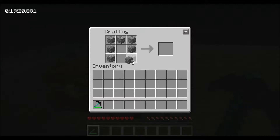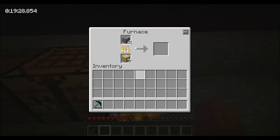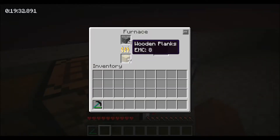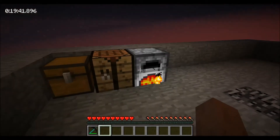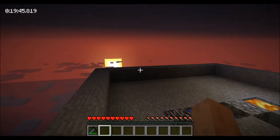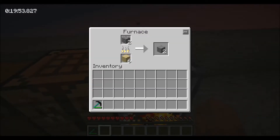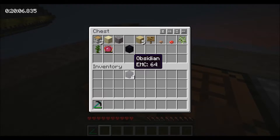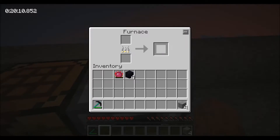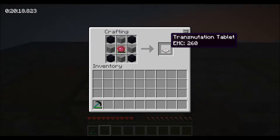First things first, let's make a furnace. Now we're going to use a bit of wood on this, but it's okay — wood planks have an EMC of eight and cobblestone has an EMC of one, so for every eight cobblestone I pick up I can get one wood plank. It's not a big deal that we're wasting wood. You can see the lovely sunrise — hopefully some of those baddies over there will start catching fire. The recipe for a transmutation tablet is smooth stone in the middles, obsidian in the corners, and philosopher's stone in the middle.